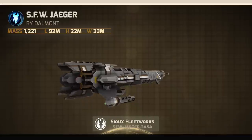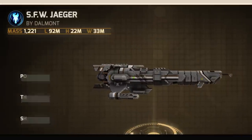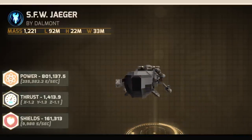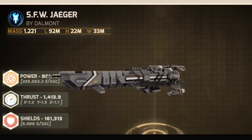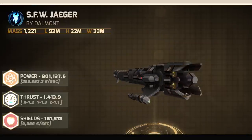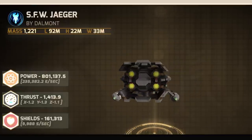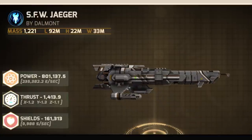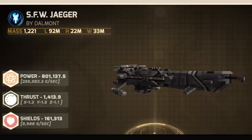The base statistics for the craft are as follows: Power, just over 801,000, with a power secondary charge rate of 235,382. Thrust, 1,413. And shields, with well over 161,000 — the Jaeger can recharge almost 10,000 shields a second.